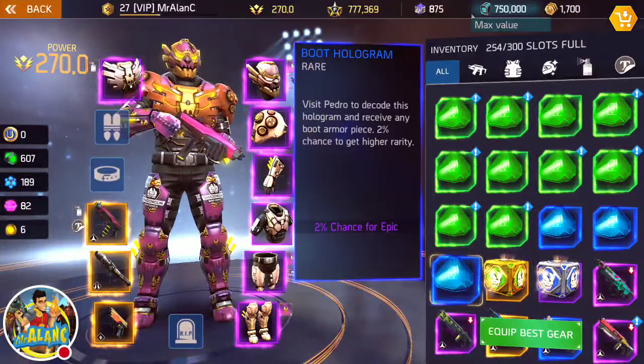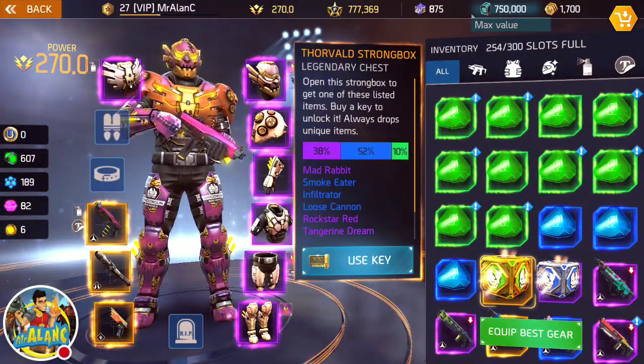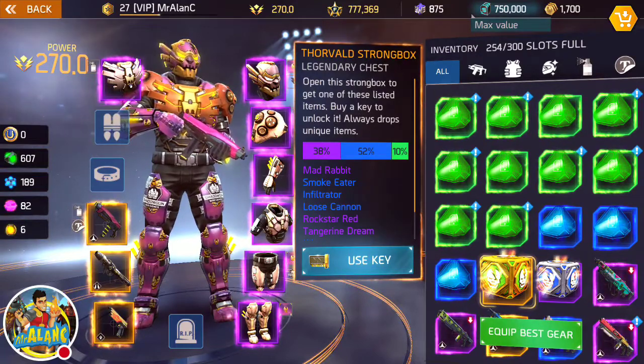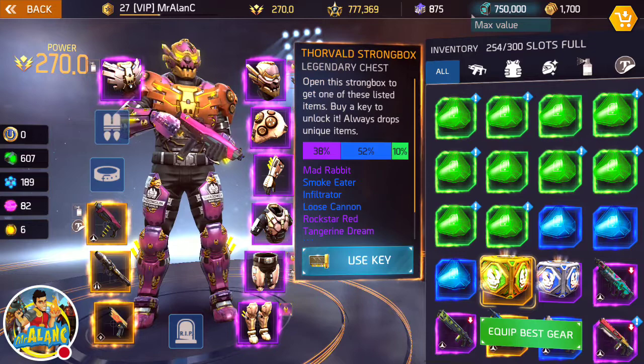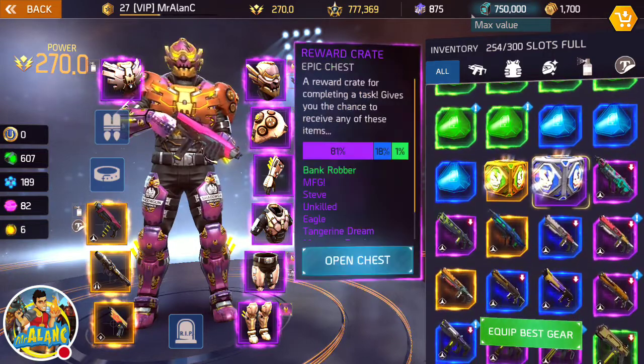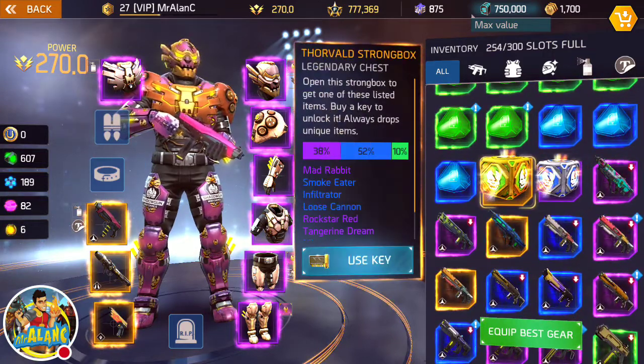What's up my fellow Shadowguns! In this video we'll be showing you how to open a Thorvald Strongbox which has some legendary cool stuff in it — it's a legendary chest with lots of cool stuff. Plus we'll be unboxing 17 different holograms, decoding them and opening a reward crate. So let's get started.